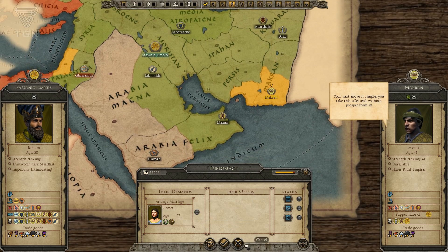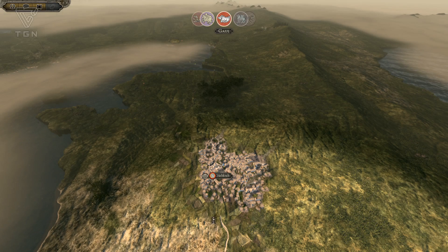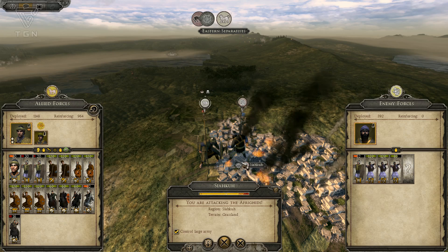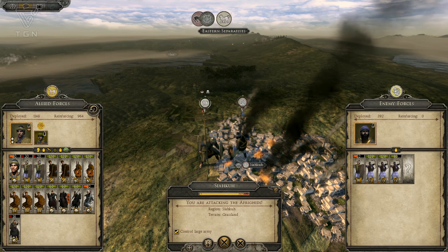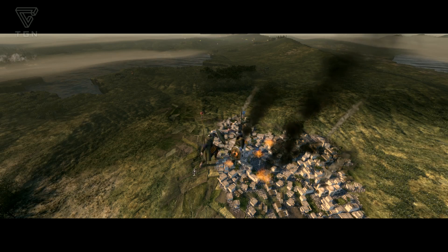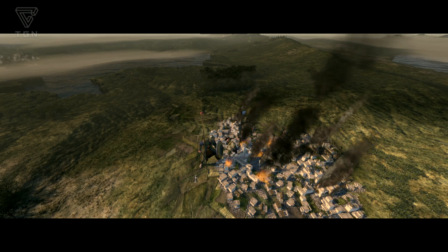I meant to look and see if we want to marry her off to one of the other candidates. So I'm going to cancel that and we'll see. Eastern Separatist? The end of the turn — Africids are going to attack me. I'm going to auto-resolve this, use a balanced stance. We ought to win it — if I lose a few units it's not a big deal. We can get them back. I just want to get rid of the Africans here.